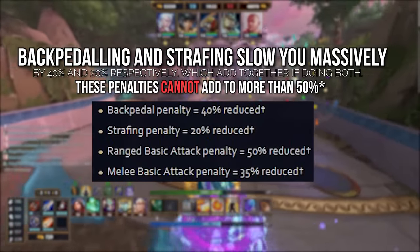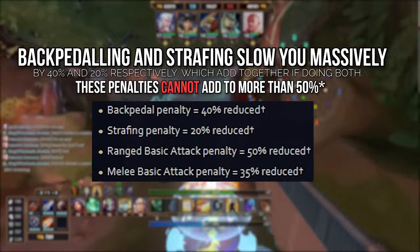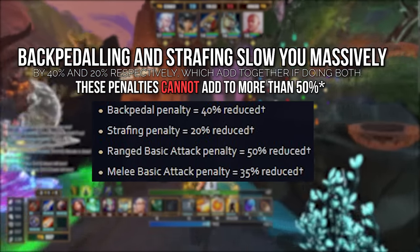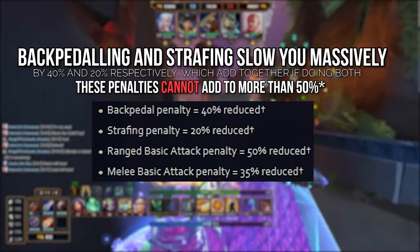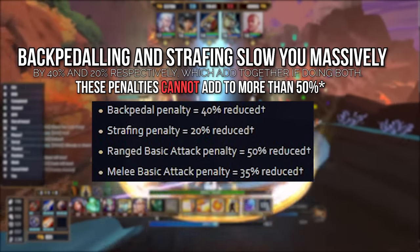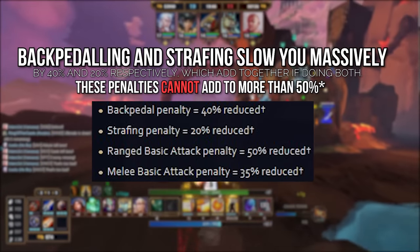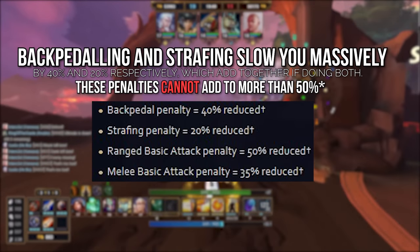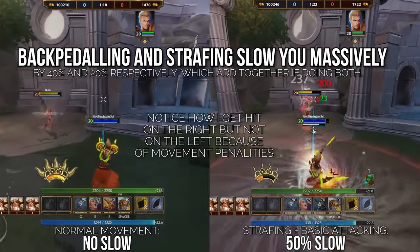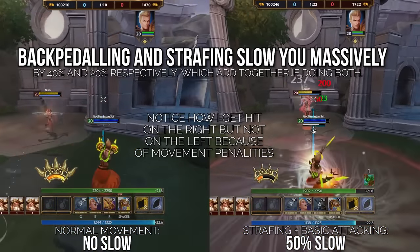Just to underscore: movement penalties can never add to more than 50%, and since ranged basic attacks already slow by 50% by default, it actually doesn't matter if you're backpedaling or strafing while doing ranged basic attacks specifically. Melee basic attacks slow you less, so if you're strafing with melee basic attacks you will be slower than just moving forwards. On ranged basic attacks they already apply the maximum slow, so there's no real need to worry about strafing while firing. Also, don't always just hold left-click for basic attacking — this will cut your movement speed in half, and sometimes it's better to shoot each one individually so you aren't getting slowed quite as much.